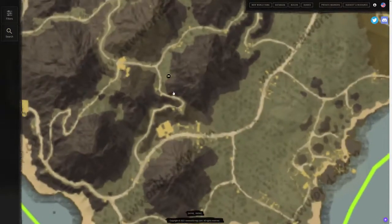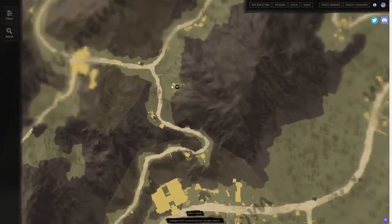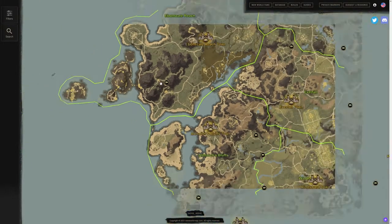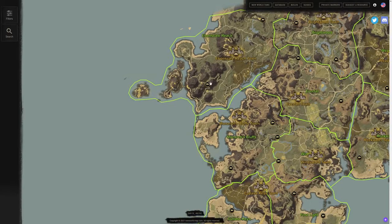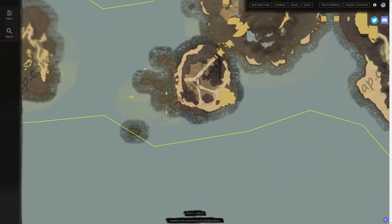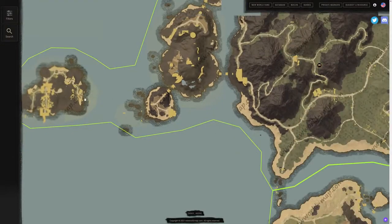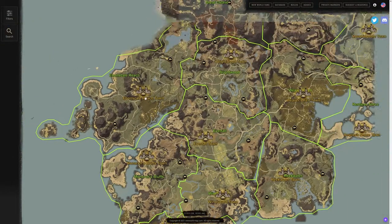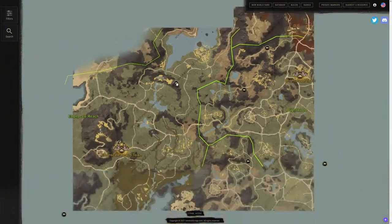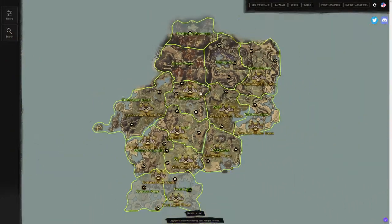We have Ebon Scale Reach, a level 60 zone. We have one near the mountains — this one is very good because it has a nice fast travel location near a dungeon, a level 55 dungeon over here on the islands. We also have another one up in the top north side of Ebon Scale Reach, right above that mountaintop, giving you another fast travel location in Ebon Scale.